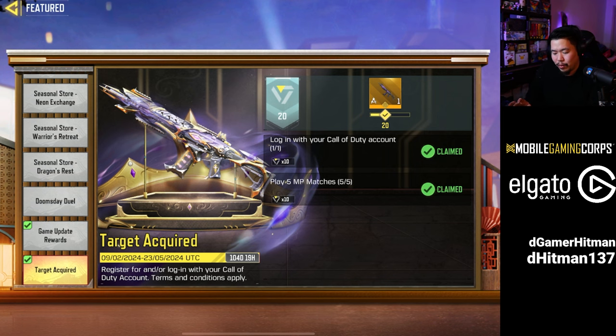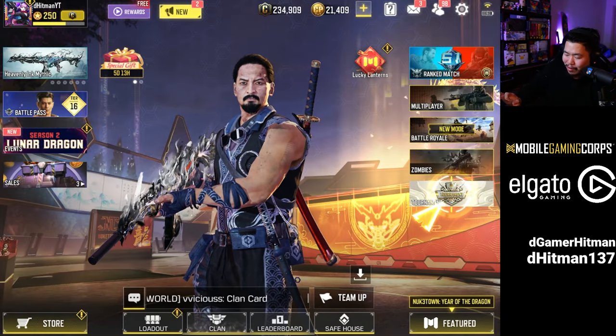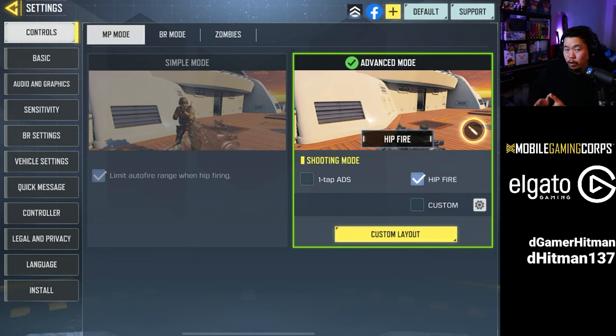All you have to do is very easy. Exit here, go to the settings. Before I show you where to go for the logout, make sure you're actually connected to one of the accounts on the top — either Google, Facebook, or Activision — so that way you don't lose your account when you log out.